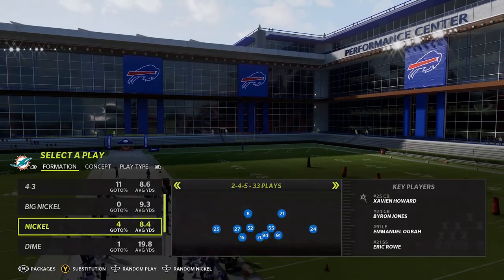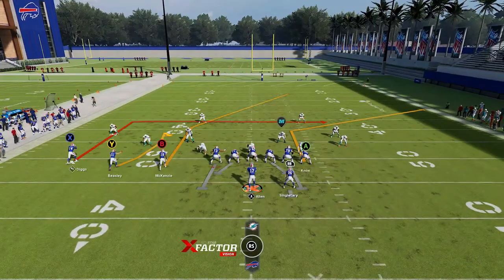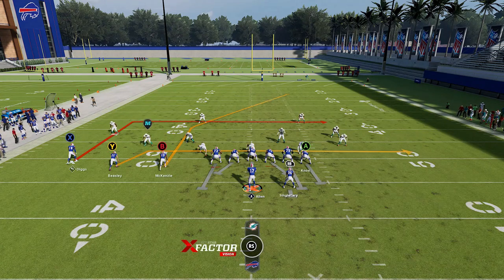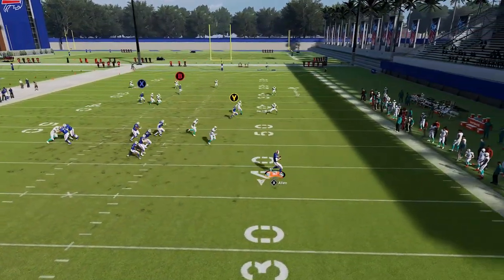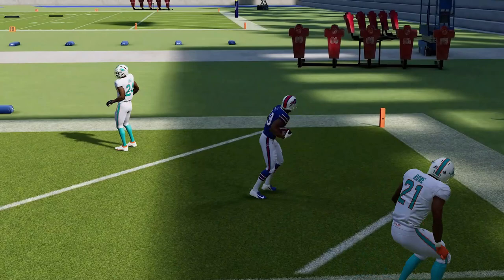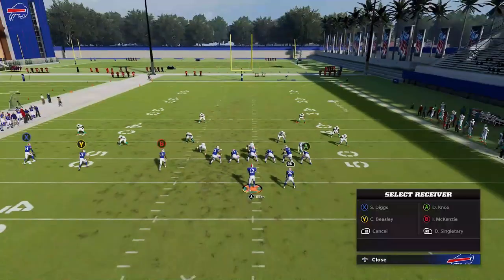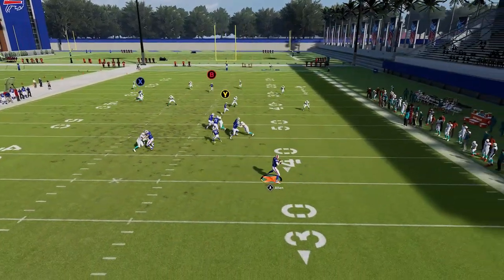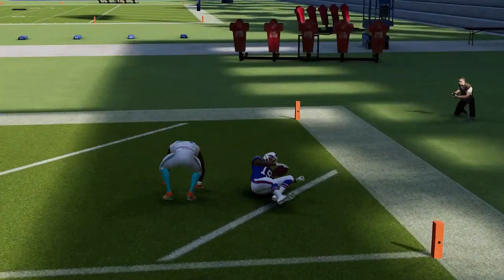Last but not least, we have cover four drop — cover four regular. We have to go to the dollar formation to find that. This is probably best run from a hash mark to the short side of the field. I'm going to put the Y route on a drag and block the A route — that's pretty much all I need for this B route to be able to play touchdown. I've got to wait until it gets across the field, which is the biggest issue, but it does get across eventually. That's why running to the short side is probably better — it doesn't take as long for that receiver to get across.